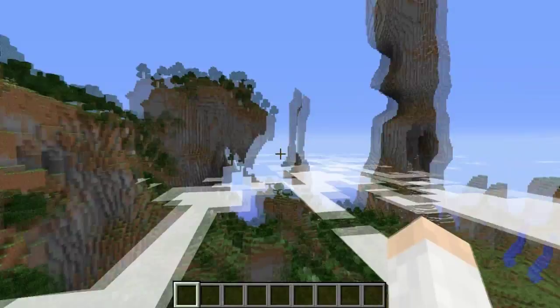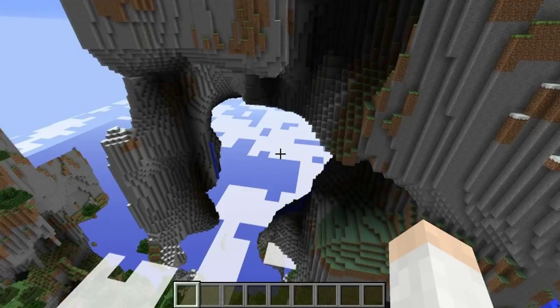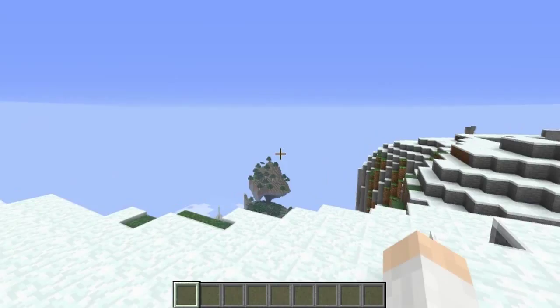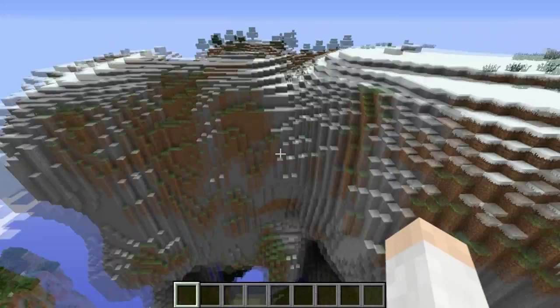Here is an example of an amplified world. You can see the cloud level represents the traditional world height, and the terrain goes up pretty far beyond that, generating some pretty epic structures. I will say, if you do not have a good computer I would not run this — it loads a bit slower because there's more terrain to generate and a lot more lighting effects. We're currently at Y=251, so this goes almost all the way up to the top of the world height.